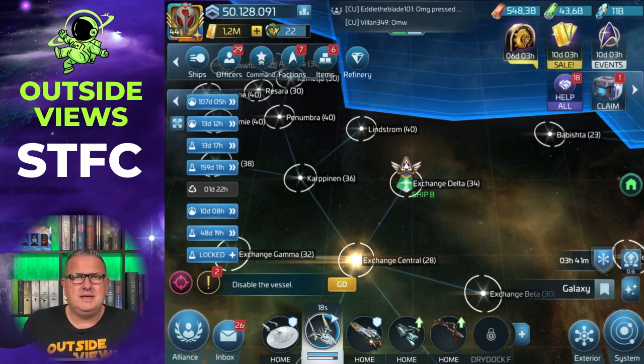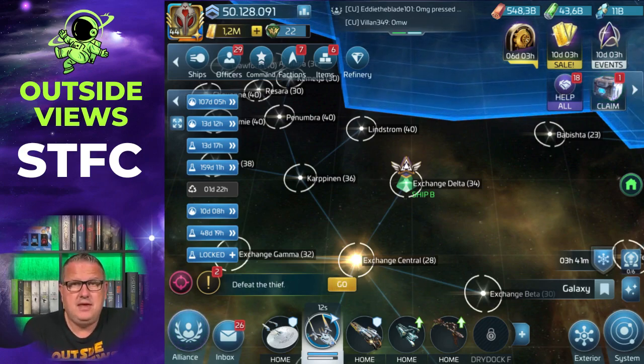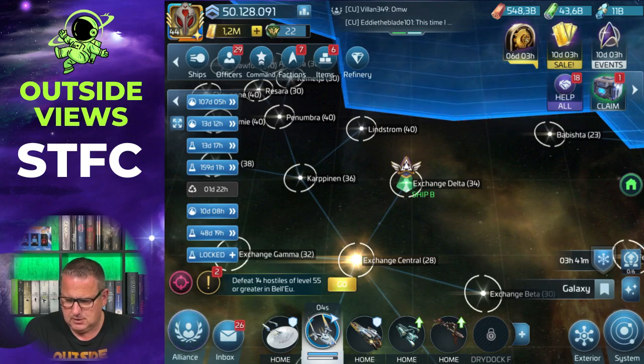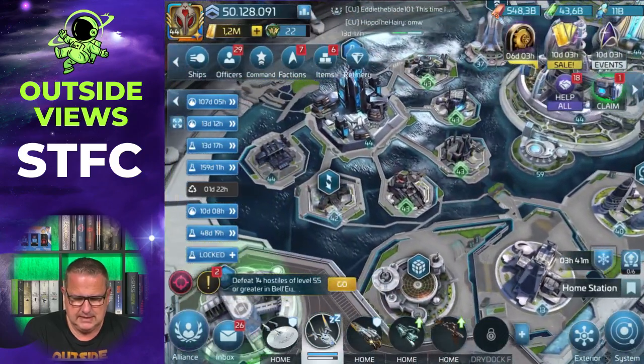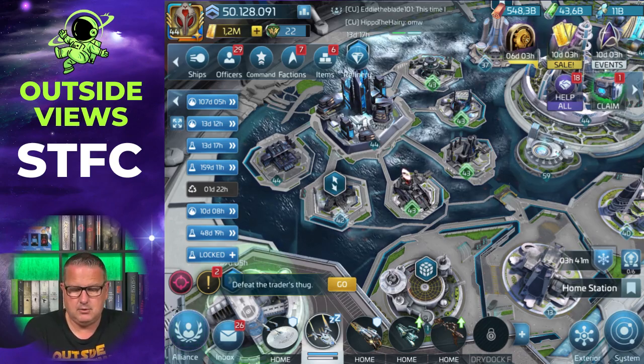Welcome to another exciting day in our galaxy with Star Trek Fleet Command. Today I want to talk about the Armory. We find our Armory if we look at the bottom right of our screen and click the exterior of our station, then click the station again, and the Armory is there next to the R&D department. That's the thing with the two arrows.